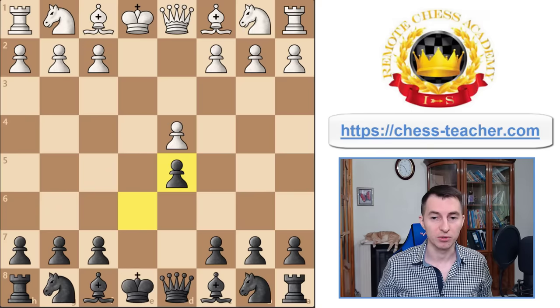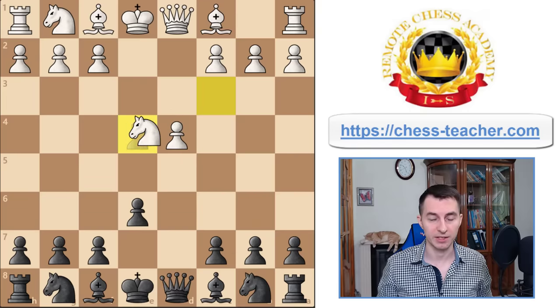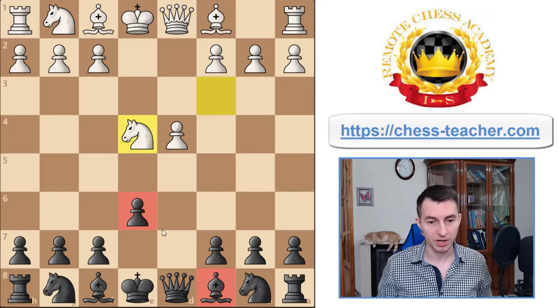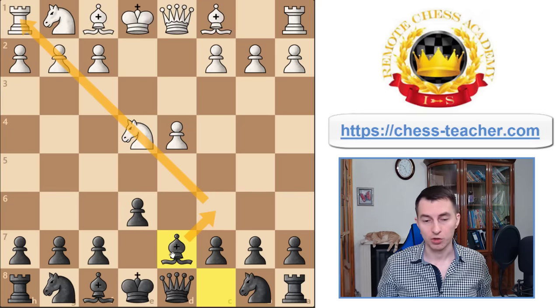Let's come back to the main position and start with the main line after knight to c3. The main variations of the French after bishop b4 and knight f6 are extremely complicated, but instead we're going to go for the exchange variation here — pawn takes e4, knight takes e4. Our approach is to solve the main problem of black in the French Defense, which is the bad bishop on c8. Because of this pawn, the bishop is locked and can't get out. We solve this right away by playing bishop d7 and transferring the bishop all the way to c6, onto this active long diagonal.